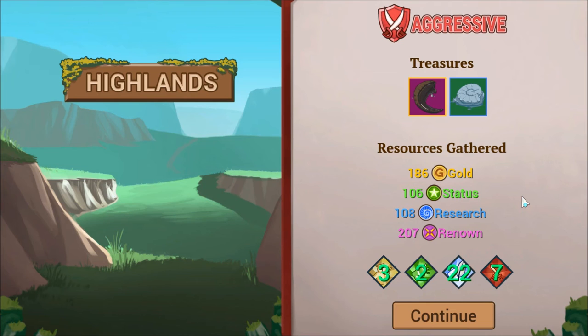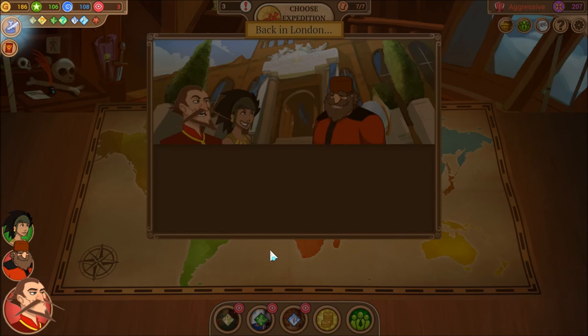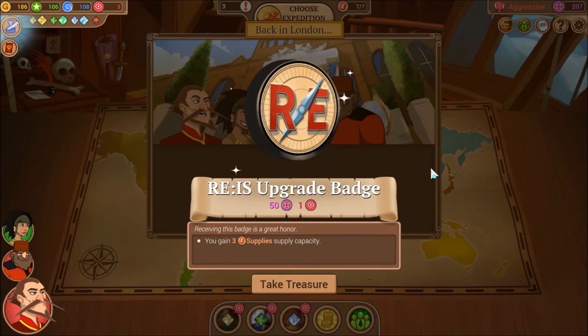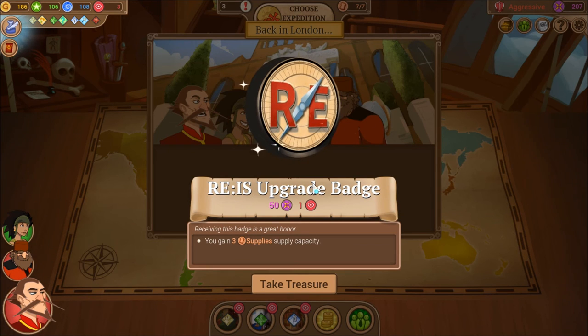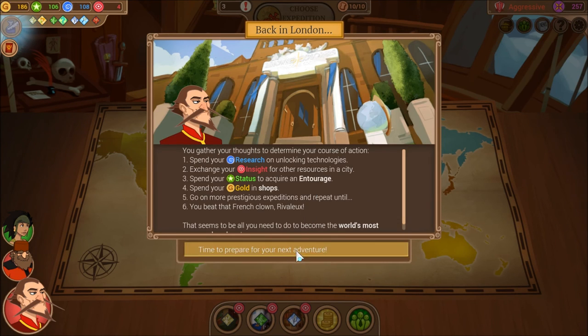I'm going to let my dog out — sorry, unprofessional for a first video! Back now. The end-of-expedition summary shows we were mostly Aggressive, which changes some dialogue throughout the game. Our two treasures give Insight, Renown, and bonuses. All the tokens we collected translate to Gold from Collect tokens, Status from Campaign tokens, Research from Study tokens, and Gold plus Status from Encounter tokens.